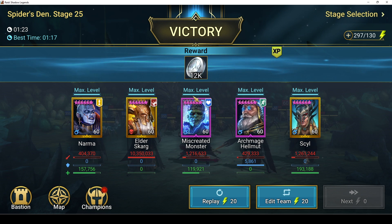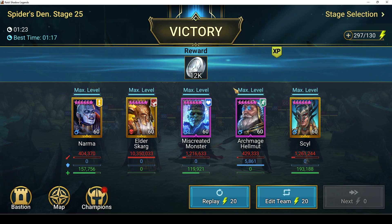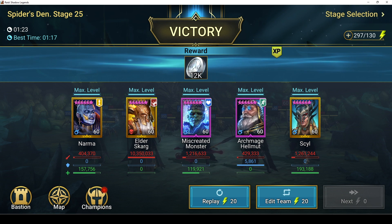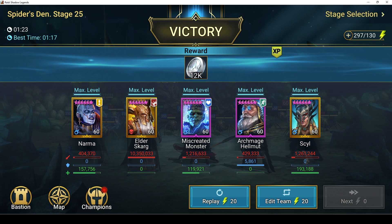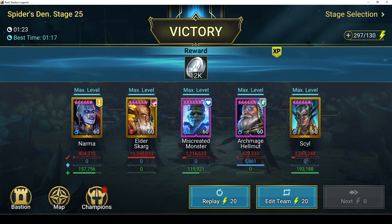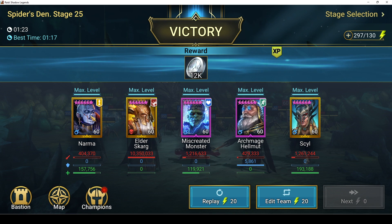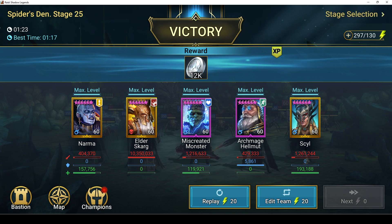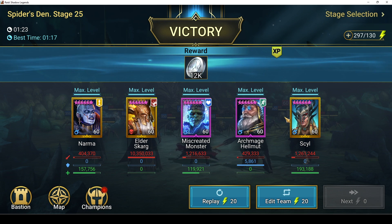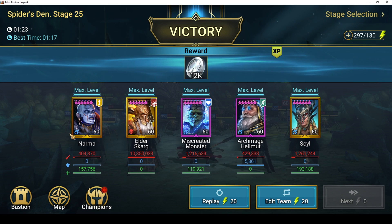Helm Mute does target the boss, so his stun hits the boss once and then stuns the rest of the adds. The boss did take a turn to nuke but it didn't matter. Narma is in there again because Skarg needs three debuffs on the boss in order to burn. Narma adds accuracy to help him land, and she heals based on the amount of poisons on the boss, making her an added level healer.